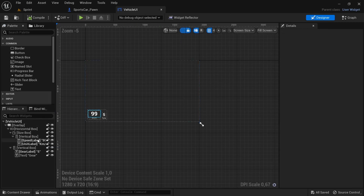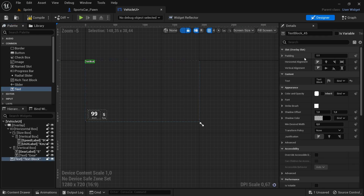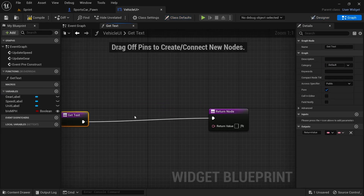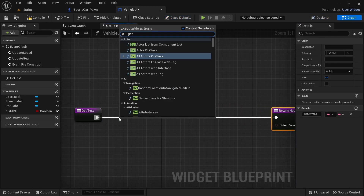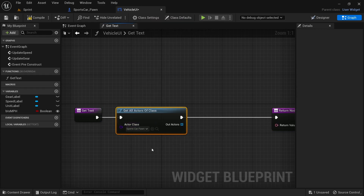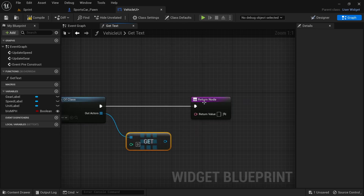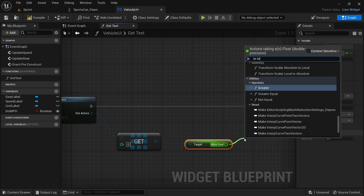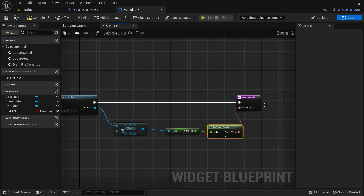Compile and save, then open the Vehicle UI Widget. By the vehicle UI, we're going to add a way to display the boost fuel value. Add a text block to the overlay and align it to the bottom left side. Within the text block details tab, change the padding value to 32 and under Font change the size to 100 to make it more visible. Under Content, select the Bind dropdown and create a new bind. Drag off from Get Text and add Get All Actors of Class. Under the dropdown for actor class, search for the Sports Car Pawn. Drag off from the Out Actors, search Get a Copy, drag off from the Get and search Get Boost Fuel, then drag off from that and search To Text (Float) and connect to the return node.